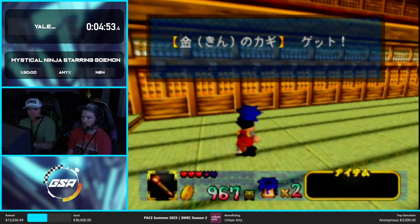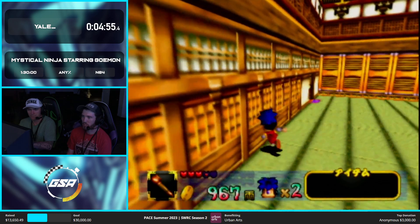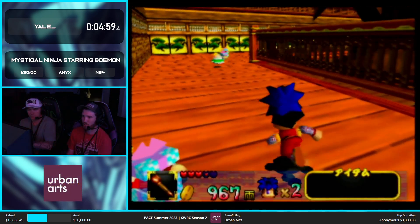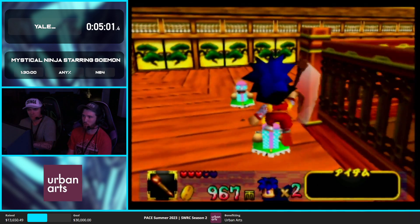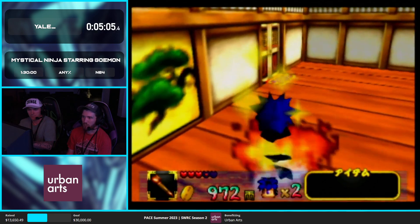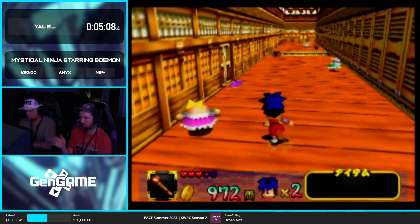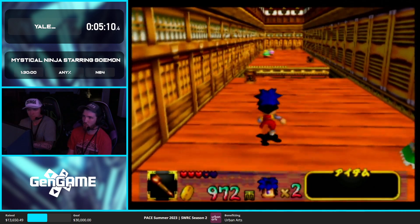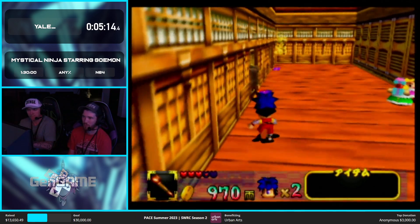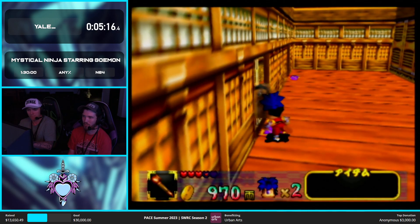Another thing you might notice is that when I walk through doorways, I'm jumping immediately. That's because when you walk through doorways, there's a little animation where you walk slowly until you get control — and you can skip that animation by spamming jump. It also lets you choose where you want to go straight out of the doorway, so you can jump straight left or whatever instead of walking forward first.